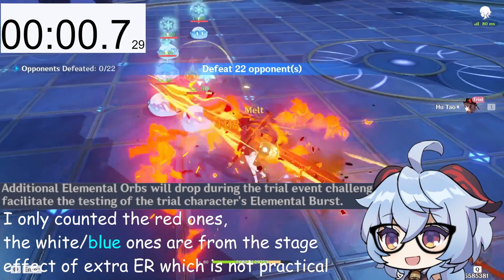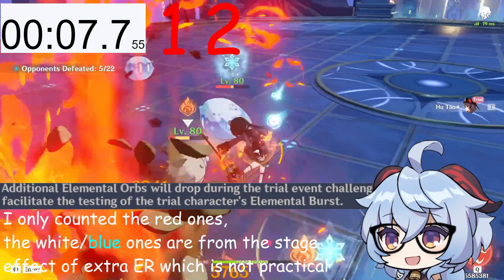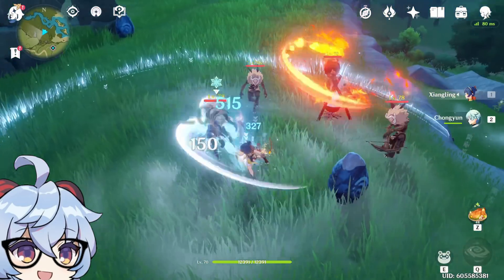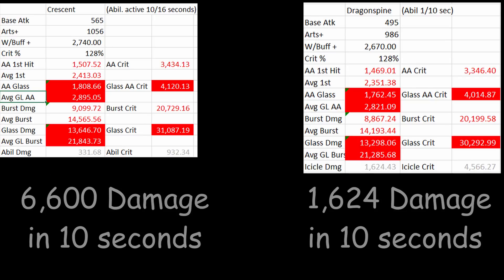Second is Crescent. I checked the exact timing of when I get the elemental orbs, and I get 2 elemental orbs per skill cycle, which accounts for the ability being active at a maximum of 10 seconds out of the 16-second cooldown. It's not that much different from Dragonspine's damage, and remember that the attack buff is from HP, so base attack won't matter as much as you'd think for these weapons. It's still significantly better than Dragonspine. The ability does 20% of normal damage, but it is unfortunately physical damage. I tested this with Xiangling in Chongyun's elemental skill, and they were independent and physical, so they don't get Hu Tao's pyro damage boost. However, assuming you do 2 stabs per second and the ability is active for 10 seconds, you would do around 6,600 damage total, which is why it's significantly better than Dragonspine — mainly because of its ability.